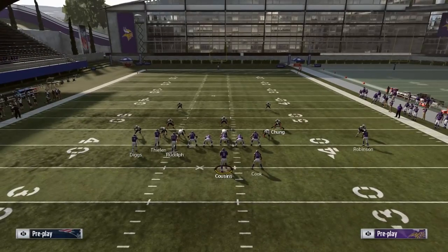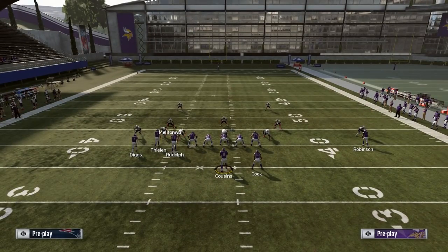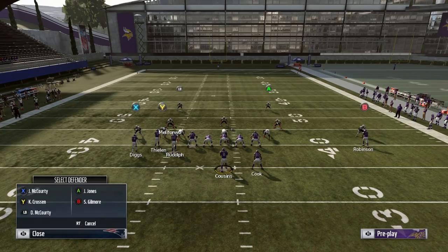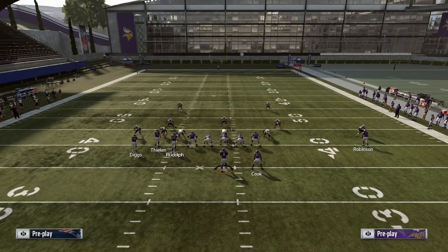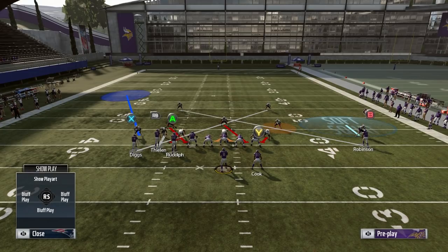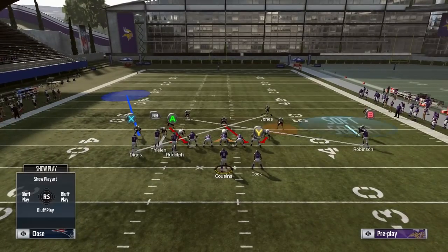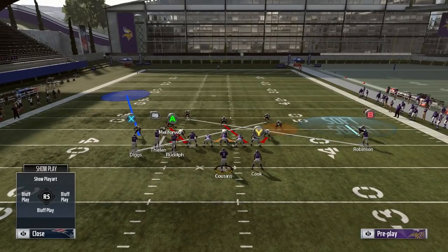I like blitzing him, mixing it up. I'll put Chung or him in a spy, and then I'll do my cross man again. But this time I'm gonna cross man the safeties. The reason I cross man the safeties on the blitz is because it actually comes in a little bit faster, and the run is also gonna be stopped if you bring him in the box.